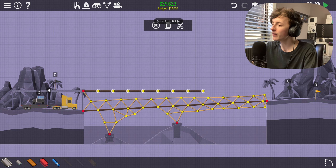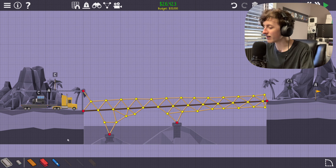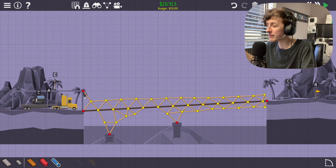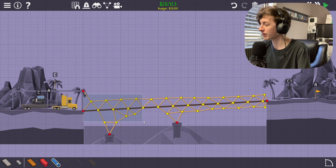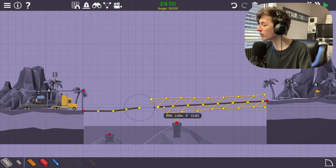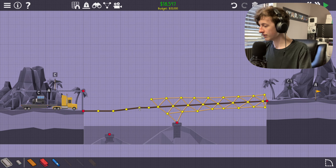Wait a minute — I have an idea! Because I can have hydraulics, I can move one part of the bridge up. That would make it so much easier and cheaper, probably. Oh, that's what you're supposed to do. Okay, makes sense — I'm gonna do that now.